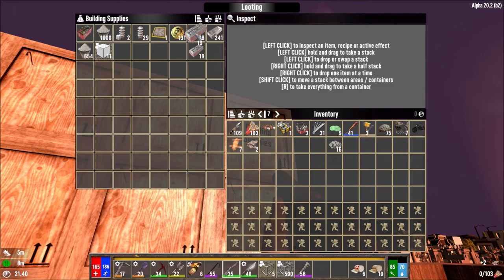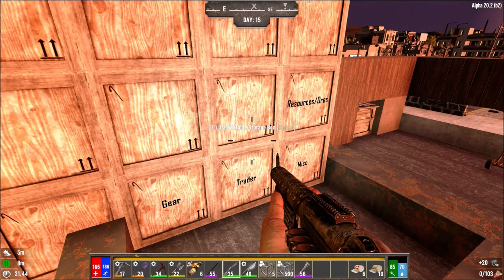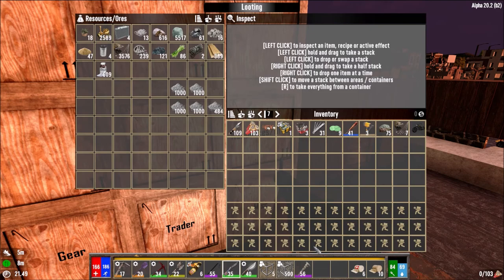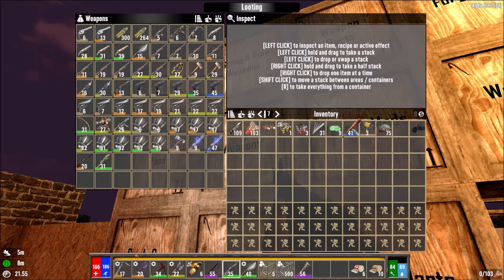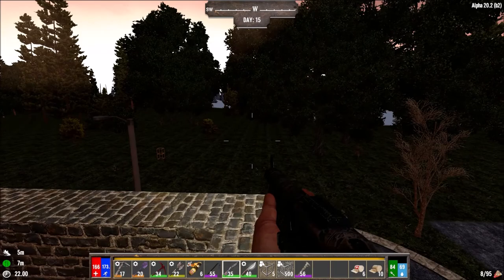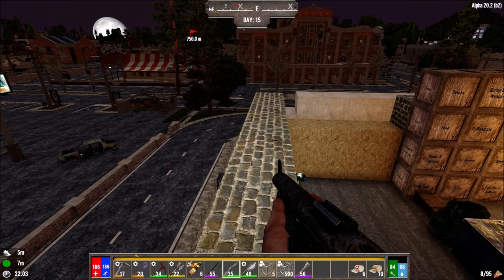We need 50 wood and 20 electrical parts. I can make it over here at the workbench. As soon as that's done, I'm going to make myself the larger backpack, because with that we should not have to worry at all about inventory space anymore - it's going to open up the last few slots. I want to see how many quests we can actually do before the next horde night. I'm going to start working on my actual horde base next episode.